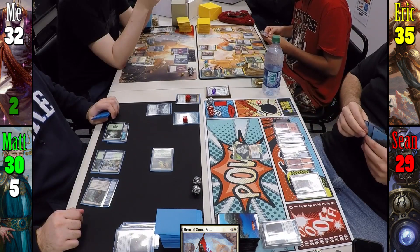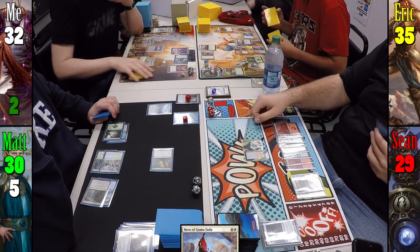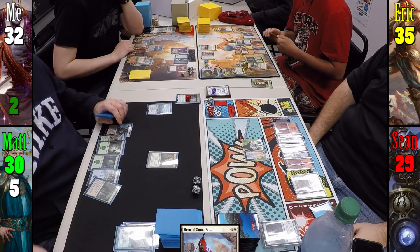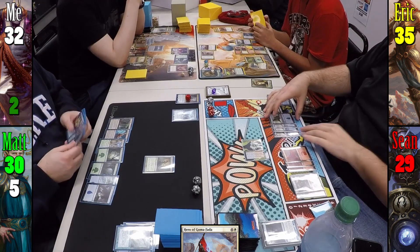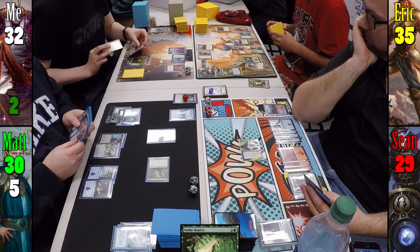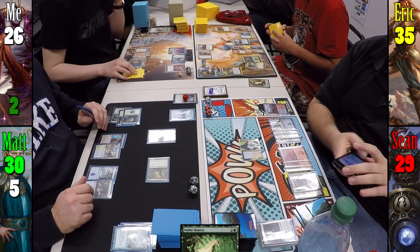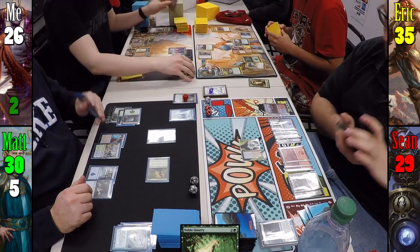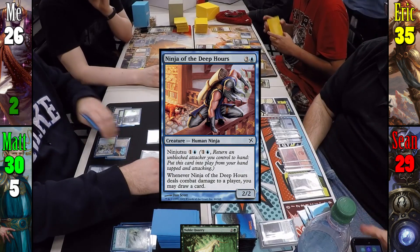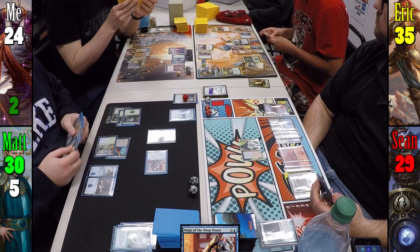Sean's turn is quick: he plays a Mountain and swings Mizzix at Liliana for 2 with no blockers. During Matt's upkeep he lets Mystic Remora go to the graveyard, then plays an Island, casts Noble Quarry, and swings Viridian Corrupter at me. I respond by untapping Cabal Coffers and reactivating for 7 black mana, then pay 6 mana and 6 life to draw 3 cards with Erebos. Matt uses Ninjutsu to replace the Corrupter with Ninja of the Deep Hours, dealing me 2 damage and drawing 2 cards.